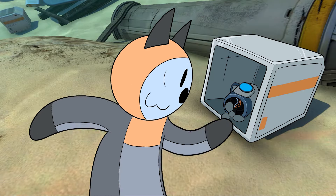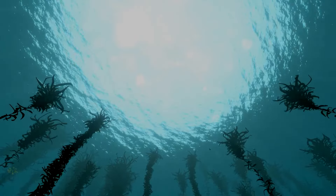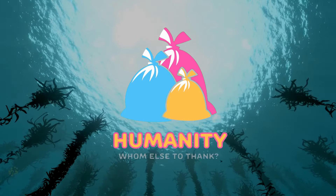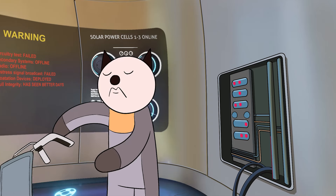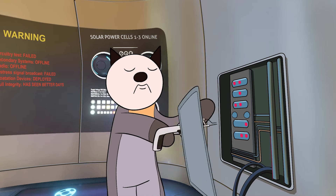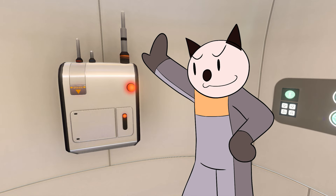Nothing makes a better visit card for humanity than its piles of junk in the ocean. Let's thank our today's sponsor for its generous piggery, because now we have unlocked a couple of useful tools, such as the repair tool. Use its magical abilities to fix the drop pod. Now, let's send a distress signal.